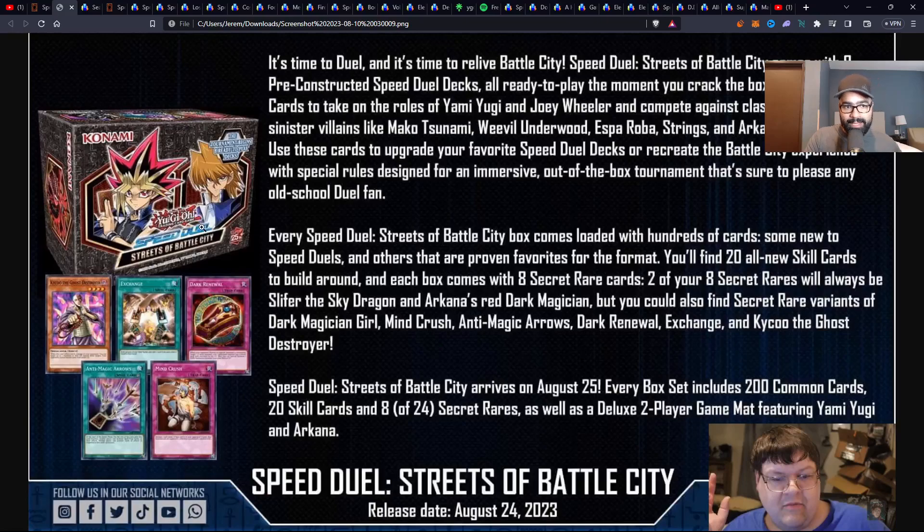This is lovely, man. Knowing that we're going to get a Kaiku the Ghost Destroyer reprint, anti-magic arrows, mind crush — wow — as secret rares. Those things need to look fresh off the press. Dark Renewal, no one really cares. Exchange already has secrets. And Kaiku — I mean, we already have the Legendary Collection secret, but it has a Speed Duel secret? Bro, I'm definitely playing this version in my gold deck and hat format deck in the side deck. I can't wait to get my hands on these cards.